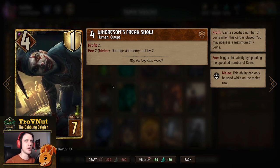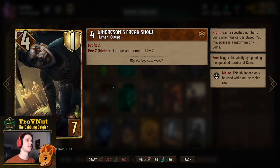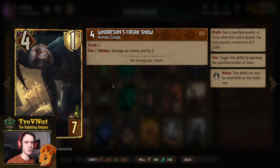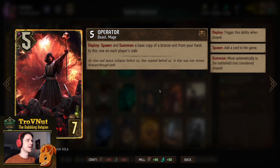We use Horsen's Freak Show in pretty much every Syndicate deck — four power, one armor, gives you two coins, seven. For every two coins you spend on this card if he's on the melee row, you damage an enemy unit by two, so another bit of removal.